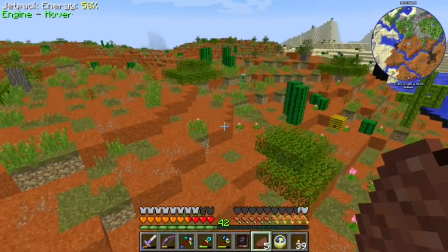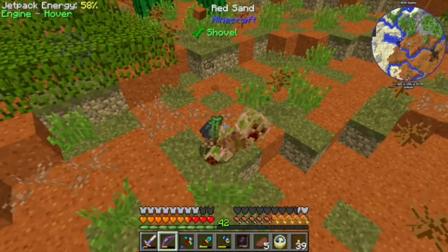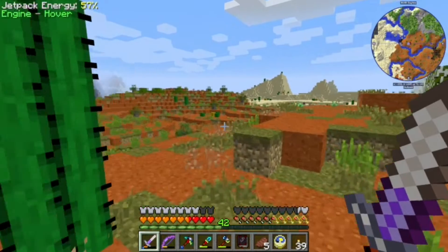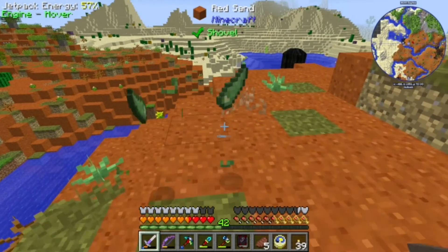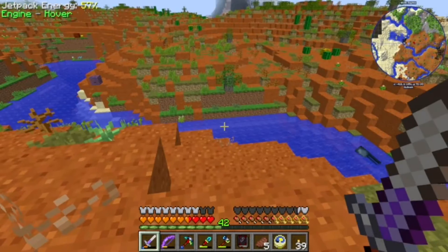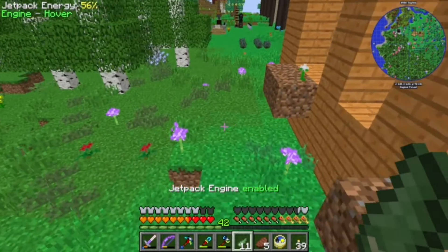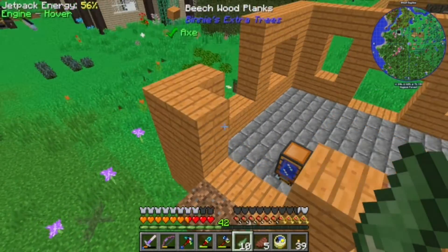We're out here looking for aloe vera. Just about everything's gone in unexpected ways. What's this? That's aloe vera! Awesome. Do we need sand to plant this stuff? We can plant it in dirt — cool.